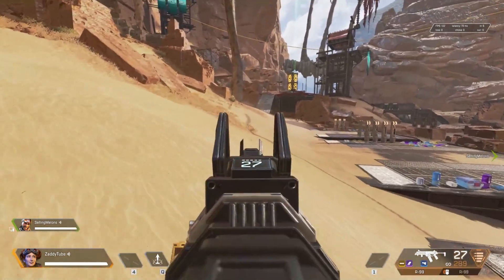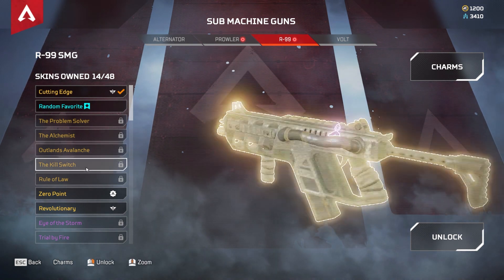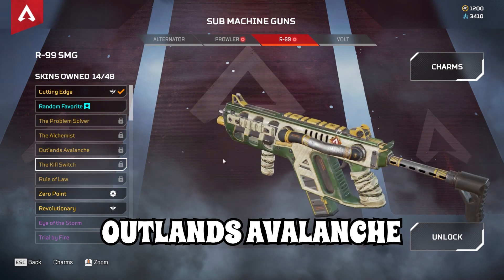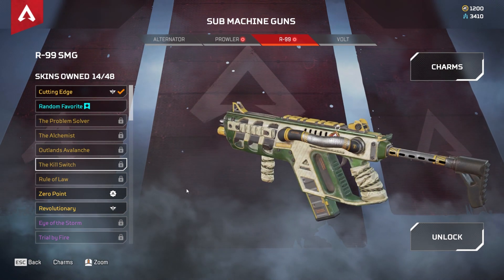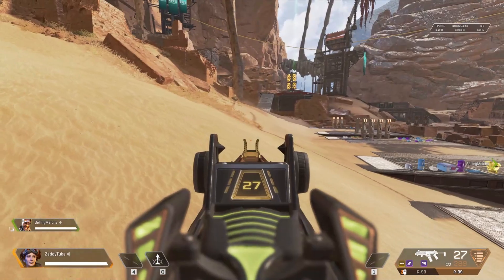There are two more skins which you can buy from Crafting Metals. These skins are quite identical to the season 7 skin and they are called Outlands Avalanche and Cure Switch. These skins are very similar — literally the same R inside and everything — but the season 7 skin is way better than these two skins.